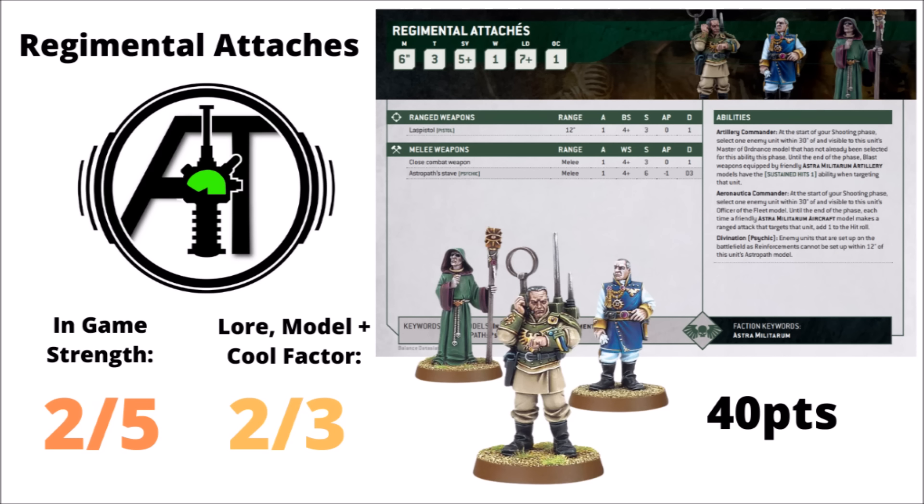Next are the Regimental Attaches — for 40 points you get a Master of the Ordnance, an Astropath, and an Officer of the Fleet. They attach to a Command Squad and give some buffs. The Master of the Ordnance is rated most relevant — sustained hits for artillery is nice, particularly as other buffs are locked out now. The Astropath offers reserve denial. AllSpecs gives them a 2 out of 5 for gameplay — very rarely seen in 10th edition. The Master of the Ordnance is a bit unreliable since artillery often shoots out of line of sight anyway. A 2 out of 3 for rule of cool — fun thematically, with the artillery commander yelling at basilisks to bring down fire.